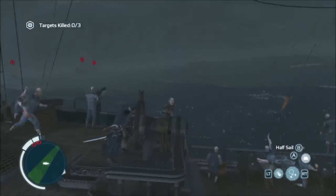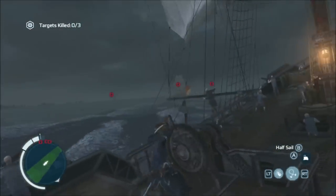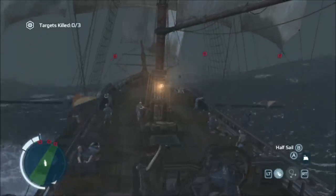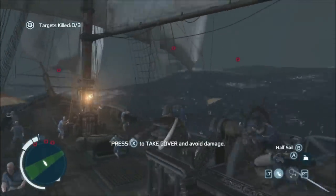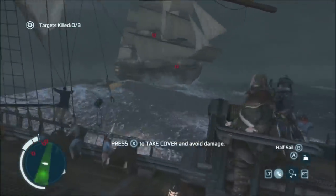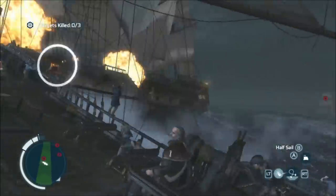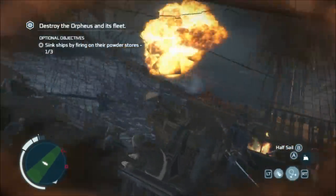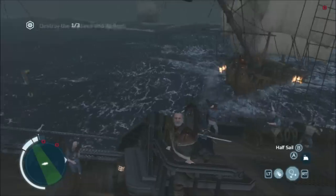Next you're going to have three big boats: two frigates and a man of war. The optional objective — and this is the tricky one — is to take all three out by destroying their powder kegs. There's a pretty easy way to do this. First you want chain shot, and I get super lucky here — I ram one by accident and open its powder keg. But I'll show you how to get them other ways.